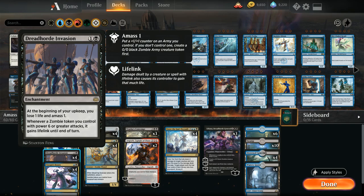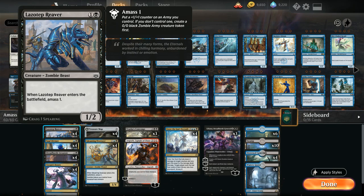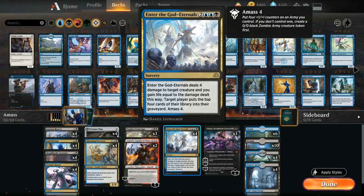You might think Enter the God-Eternals is a dead card against control decks since there are no creatures to target, but we can always target our own creatures — even our own Zombie Army token — and have it survive. For example, with a 1/1 Zombie Army token in play, we target it with Enter the God-Eternals: it's dealt four damage and we amass four. The creature won't die to the four damage since state-based actions aren't checked until after the amass four has happened, so it becomes a 5/5 with four damage on it, leaving us with a 5/5 token. We could also target our own Lazotep Reaver if we don't have a Zombie Army token in play.